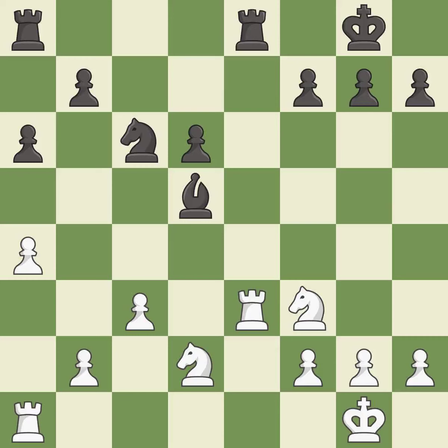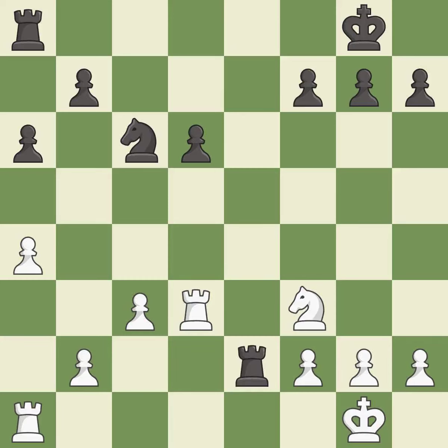This fights against the opposing rook for the open file. This wins a tempo by threatening a bishop and forcing it to move away. After all captures, this is an equal trade. Recaptures. This activates a rook by getting it to the seventh rank and also restricts the opponent's king — it is excellent. This misses an opportunity to block an attack on a vulnerable pawn — it is a mistake.